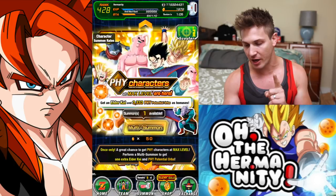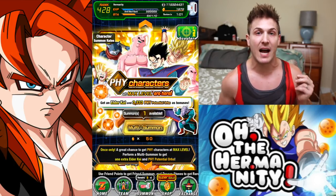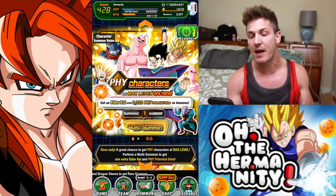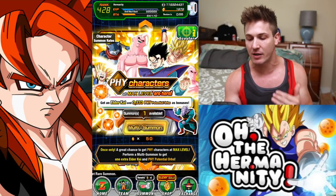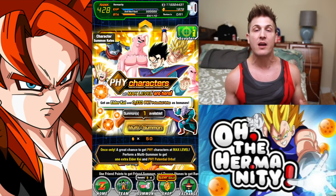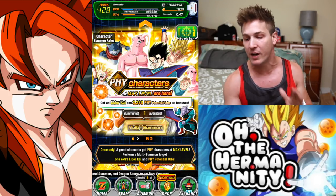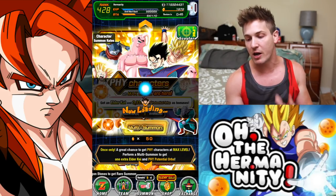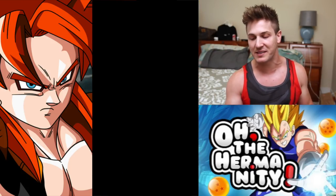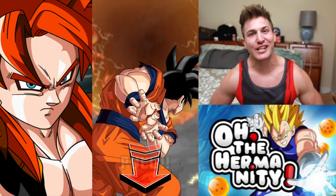Before we do that, I want to take advantage of this banner because you can summon on it once. The tier banners will come and you can summon on them once and take advantage of elder Kais as well as orbs, which are super important. So if you're low on orbs, instead of buying them from the Pelo's Trove, get them here — only costs 50 stones. Take the hit, it's well worth it. Let's see our luck on here first, then we'll get to that Gogeta action.